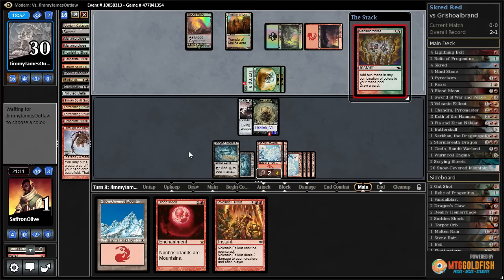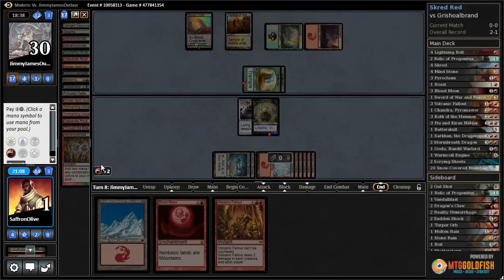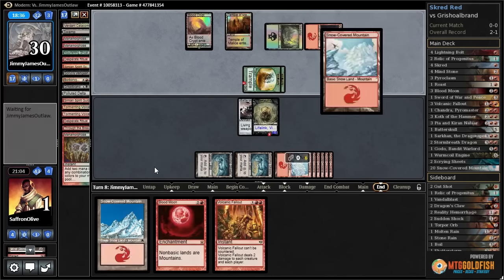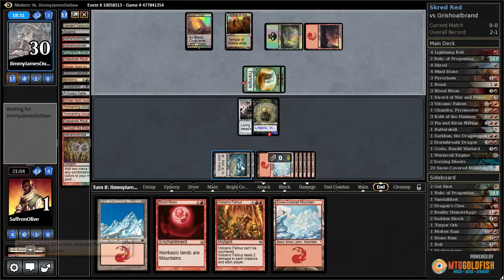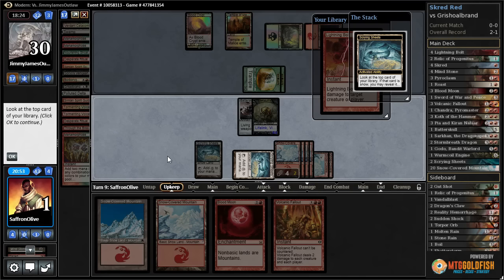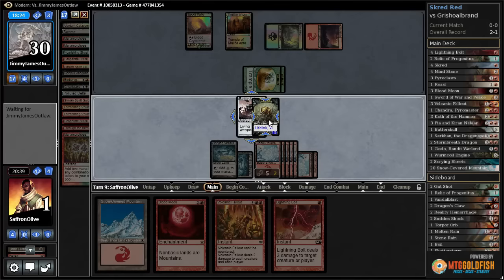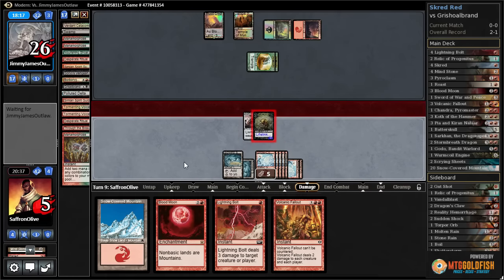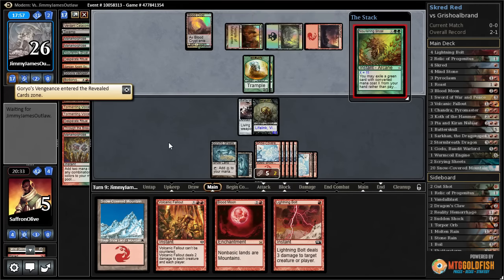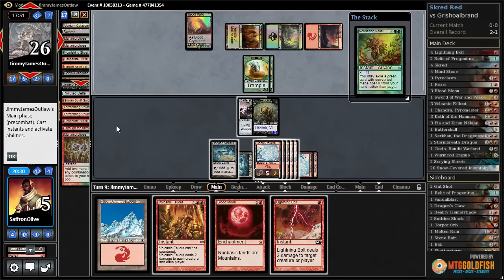Manamorphose for our opponent. Alright, Scrying Sheets — we need a Worm Coil maybe. We get a snow-covered mountain; we might as well activate on upkeep since we can play anything. Make sure it's not a land — Lightning Bolt. Does this keep us alive? It might actually. We draw the bolt, snow-covered mountain. Get in with our Germ, puts us up to five. Pass the turn. Nourishing Shoal gains our opponent a ton more life and they drew a Goryo's Vengeance. That does it — they were gonna draw it sooner or later, they had a million cantrips.